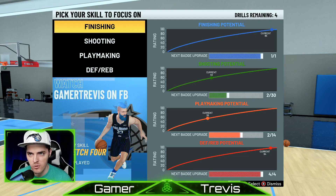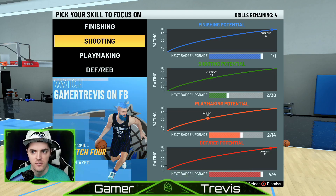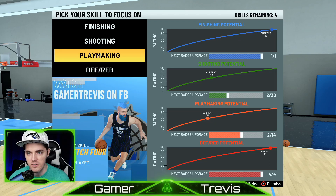So this is what pulls up certain badges to work on or certain skills to focus on — the finishing badge, shooting badges, playmaking, defensive rebound.